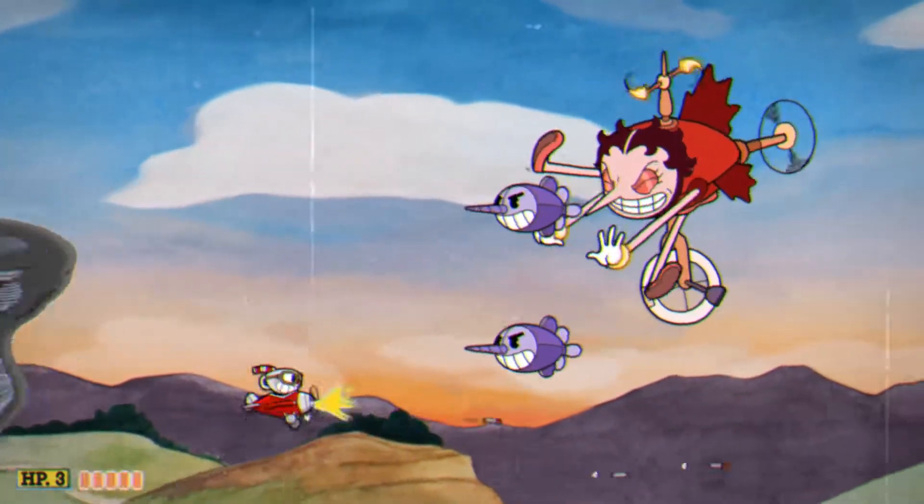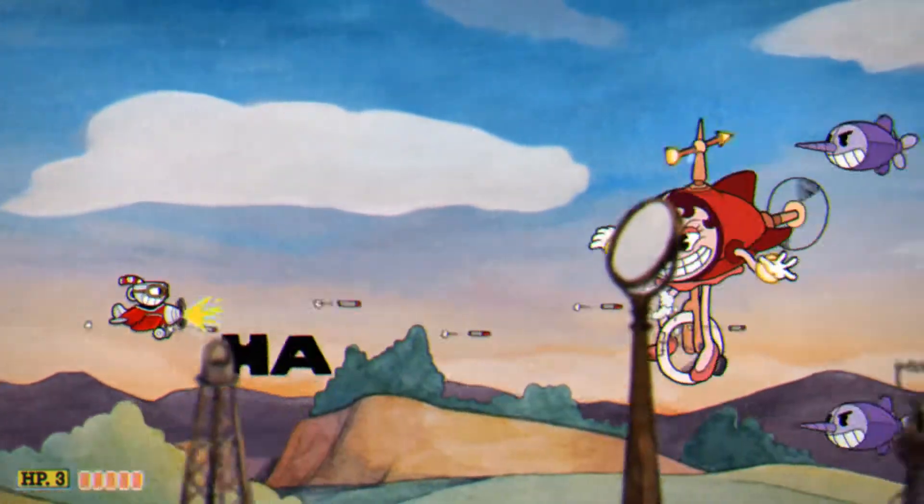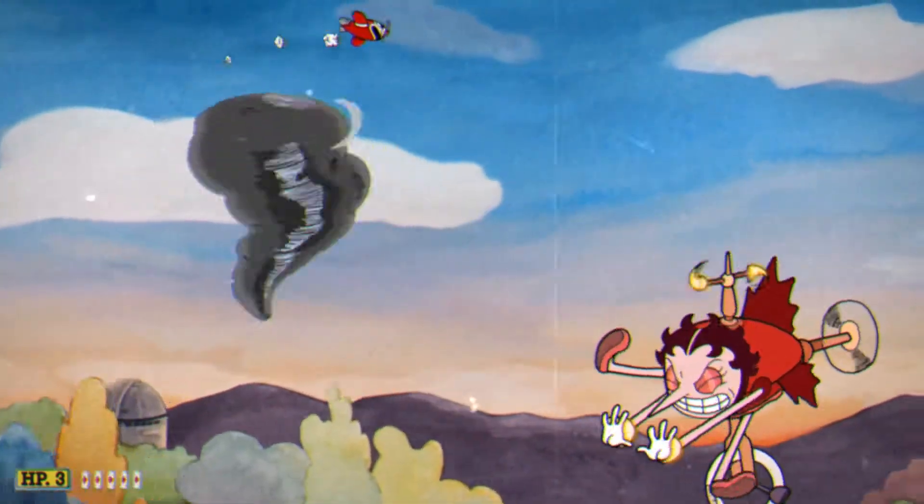Then you go back to Ilde with the tornadoes and just do the same thing again — turning tiny when the tornado appears, dodging the haws as you go, and shooting these little blimps to keep going.